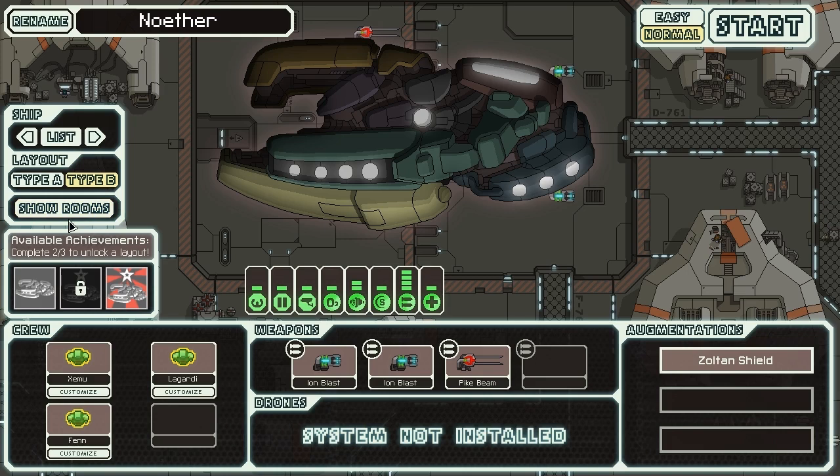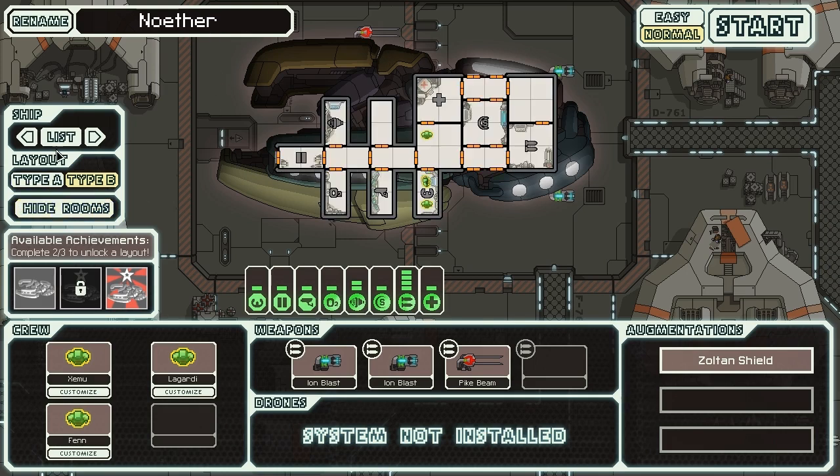This is a ship that can't make its mind on its color palette. We've got yellow, green, some teal, some red, some purple, some orange. So we're going to pick a name that represents that — this is going to be the VSS Artistry.